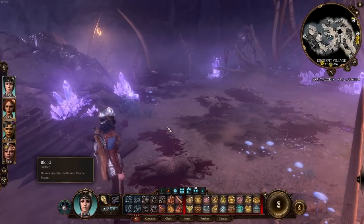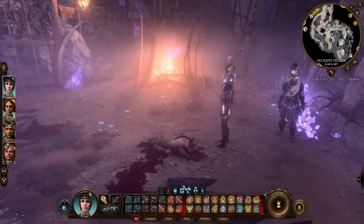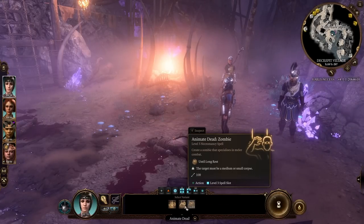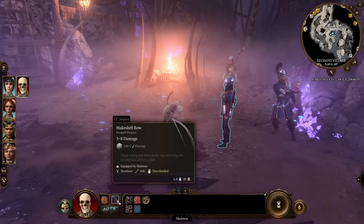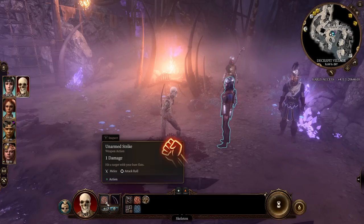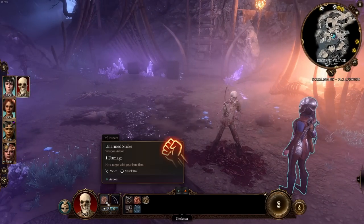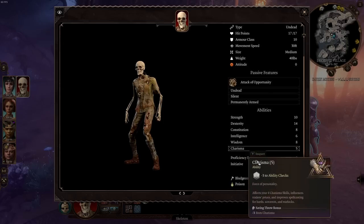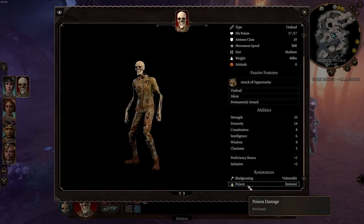Starting with Animate Dead — I've got Shadowheart here. Animate Dead animates a corpse to create an undead servant. 'While not in combat' doesn't mean your servant can't join combat, just that you have to cast it outside of combat. We've got skeleton and zombie. The skeleton has a makeshift bow and no melee weapon, so it's primarily a ranged attacker doing 3 to 8 damage, with an armor class of 10.